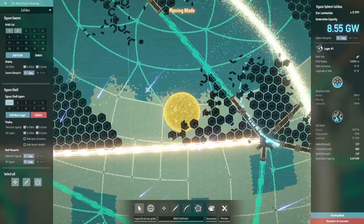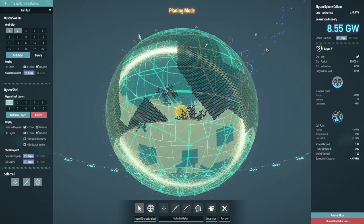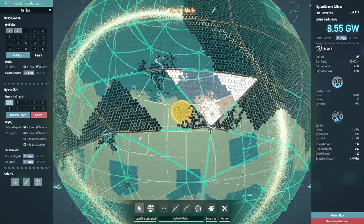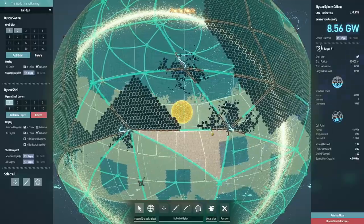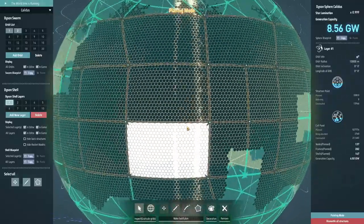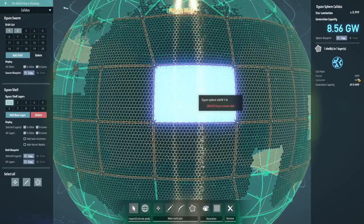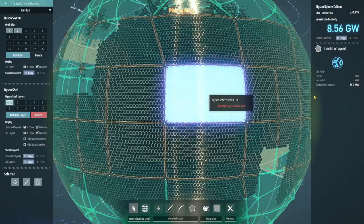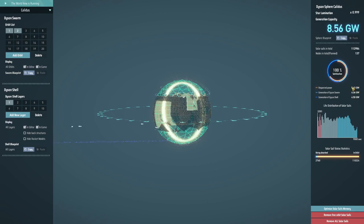Whilst building the struts, you can also send solar sails over from the swarm - currently being launched out in the hail as you can see - and they'll be installed into the shell to make up the entire Dyson Sphere. Over here we've got a large area that is completely finished. This one is 4,600 out of 4,600 and is generating 69 megawatts. We're now generating a total 4.5 gigawatts from the shell, which is pretty good.